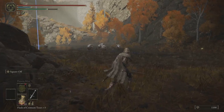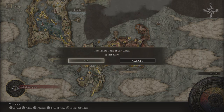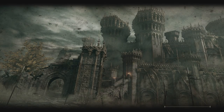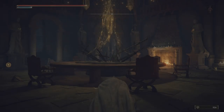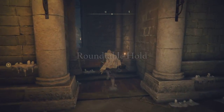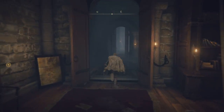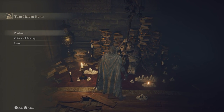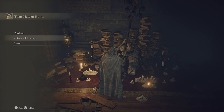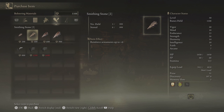When you give the second bell bearing to the Twin Maiden Husks at the Round Table, it unlocks smithing stones three and four and you can go all the way up to plus 12. We're going to quickly go to the Round Table to see how many runes you need for each smithing stone. Look at that — 200 runes for level 1, 400 for level 2, 600 for level 3, and 900 for level 4.